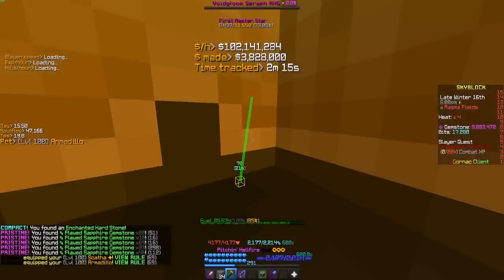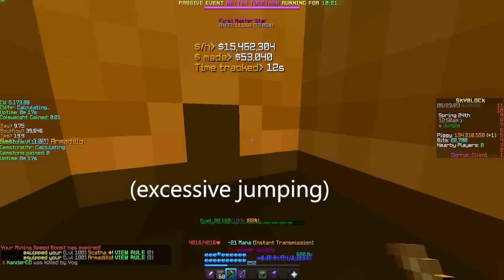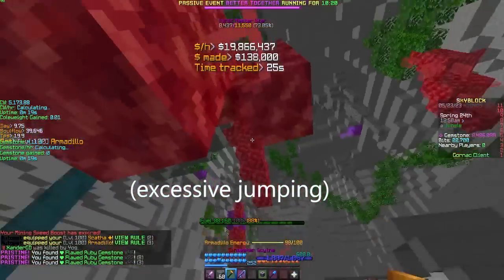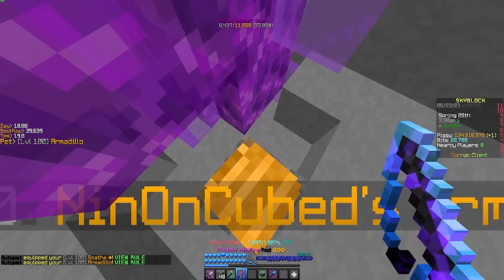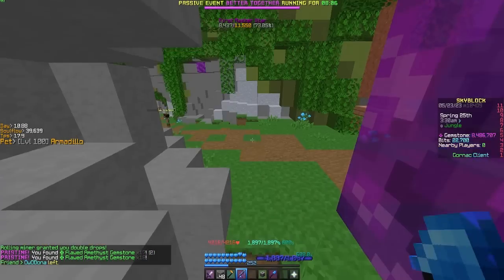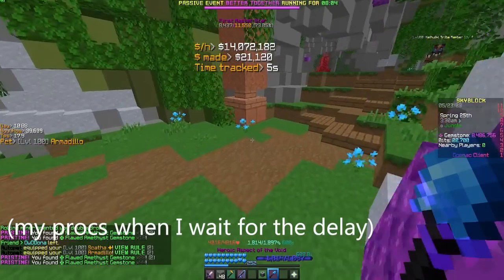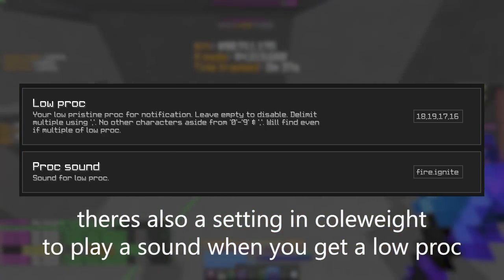To mine, you want to quickly etherwarp, then swap to your drill and perform a controlled swipe of the vein. One common mistake I see a lot is excessively jumping on the vein — this slows down your mining and can ruin your rates. Another crucial aspect of dillo mining is accounting for the slight delay before your pristine updates. Be mindful of this delay as it can affect your rates heavily. You kind of just get a feel for this as you mine, but if you notice you're getting a lot of low procs in chat, then you need to wait longer before getting on the dillo.